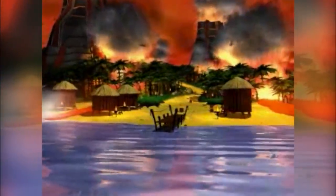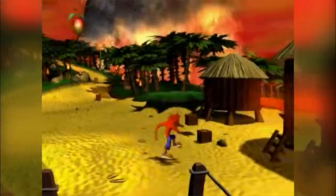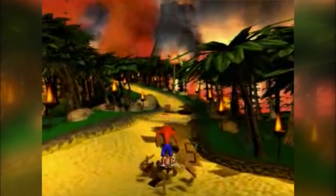Disregarding what you think of the Wrath of Cortex, this footage of the prototype version of Crash 4 is actually what the project was intended to be. The camera was simply fixed, and since polygon limitations weren't much of an issue for the PlayStation 2, this was the visual concept that was initially planned for the Wrath of Cortex.